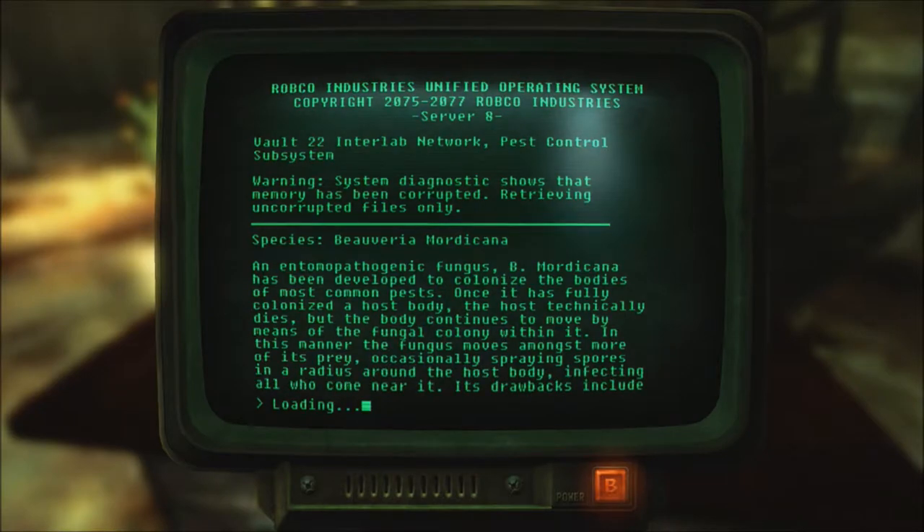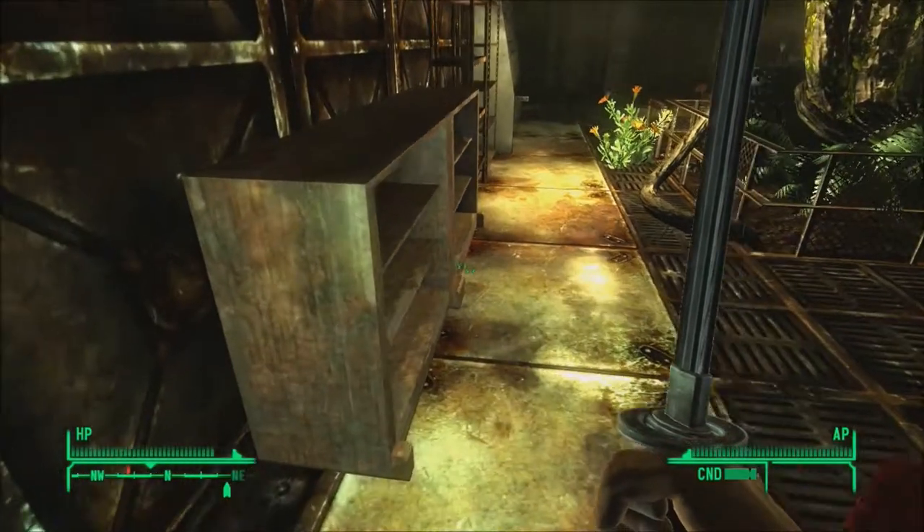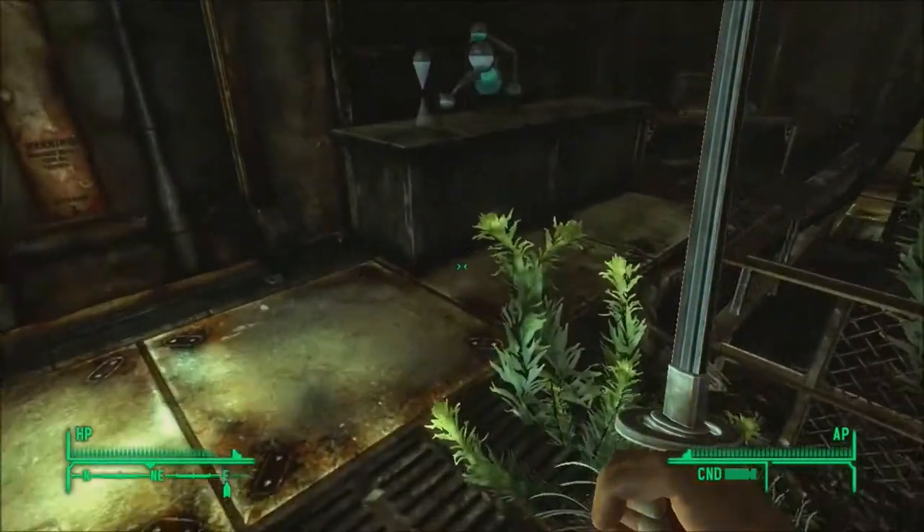And the big ol' fungus — I assume the reason why the scientists became spore carriers. An entomopathogenic fungus, B. Mordicana, has been developed to colonize the bodies of most common pests. Once it has fully colonized a host body, the host technically dies, but the body continues to move by means of the fungal colony within it. Yup, this is the stuff that killed the scientists. The fungus moves among more of its prey, occasionally spraying spores in a radius around the host's body, infecting all who come near it. Its drawbacks include the time it takes to kill prey — 10 to 20 days — and its limited effectiveness when dealing with unsocial pests. So that's why it spreads so effectively through humans.